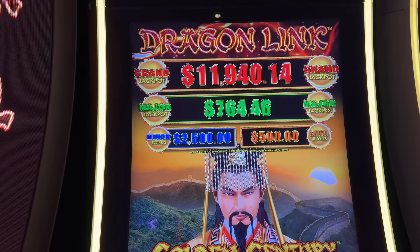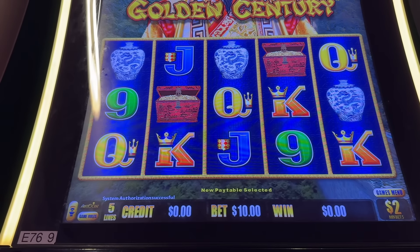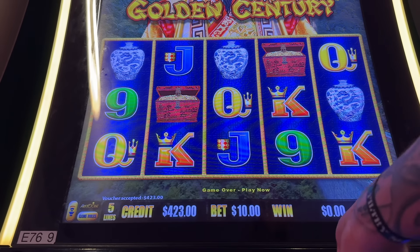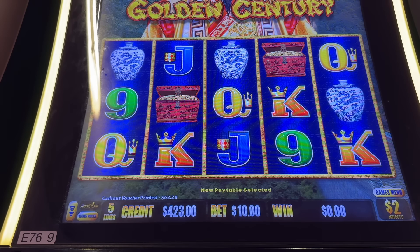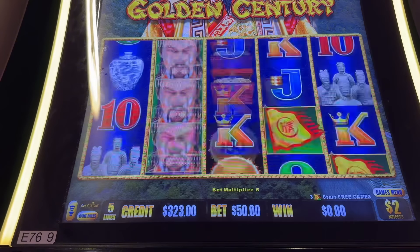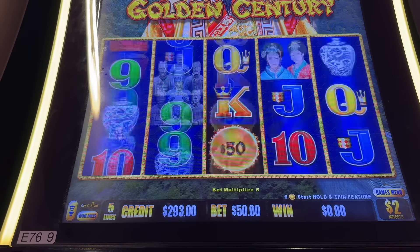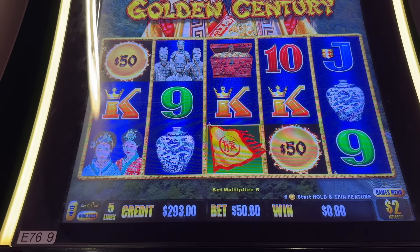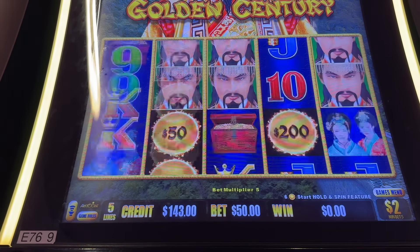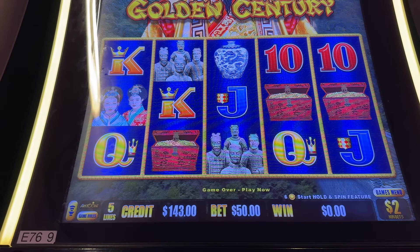We're going to start on this Golden Century — those are the progressives right there. I'm going to put a $400 ticket in. Max bet is $50 on this one, we've got five lines. All right, first spin — come on, $500 mini! Three more and we're in.